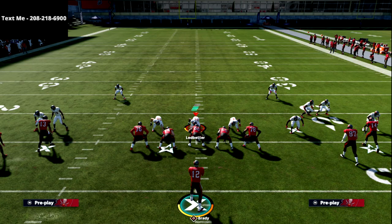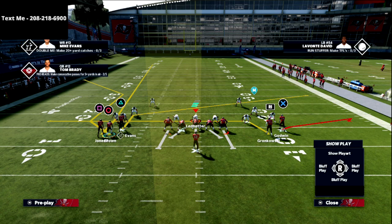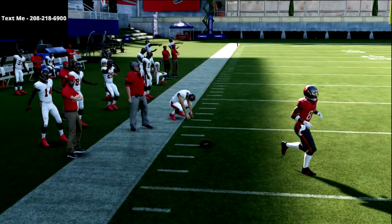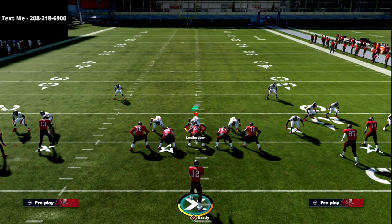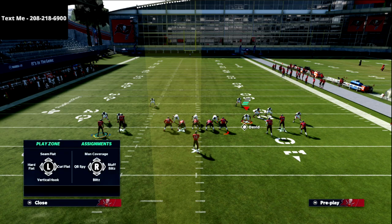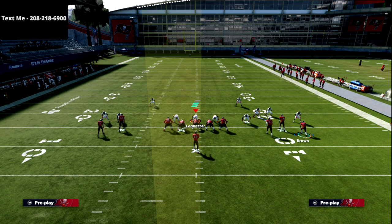It's even better separation when you use a slant or vertical route as opposed to the drag. We're going to create this mesh concept — you can either put X on a flat or X on a fade. I tend to like the fade. Look at what this does to man coverage — there's no one even close to the circle receiver. This is going to force your opponent to stop running press coverage, so you're going to get something different. That opens up all kinds of stuff, and with a corner route to Brown it's a really nice read.